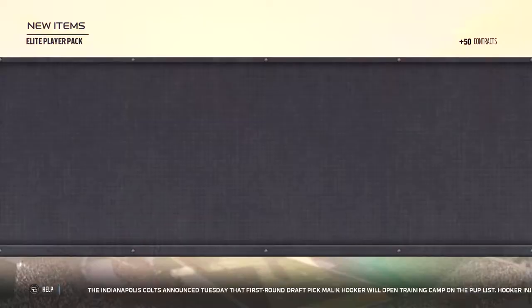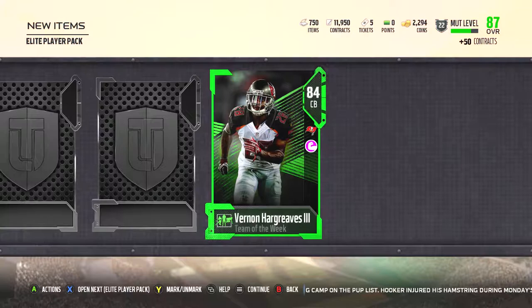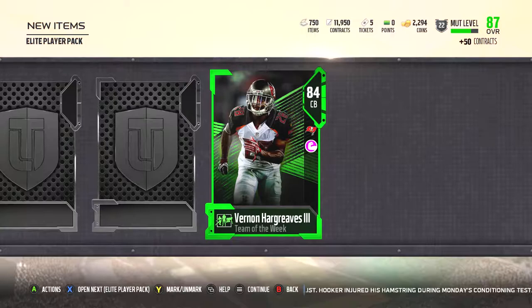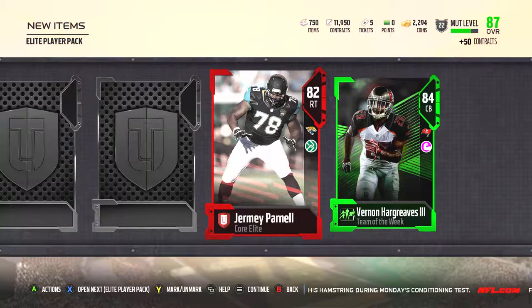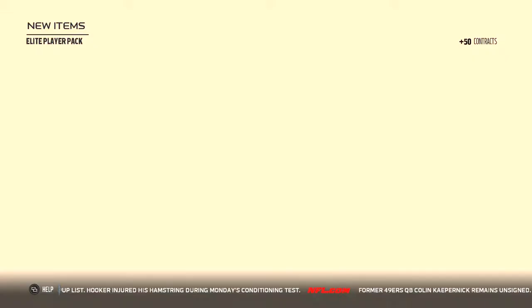Got a silver, then 84 Vernon Hargreaves. That's good because this is a Team of the Week pick — these guys tend to go for a lot on the open market right now. Probably be able to sell him for a good 25,000 or 30,000 coins. Alright, right tackle Jeremy Parnell — another gold — and a silver. That was another good pack. We've got one more of these Elite Player packs. Let's see how it goes.